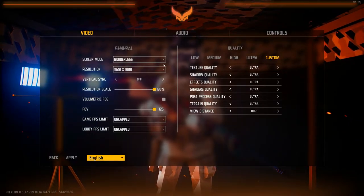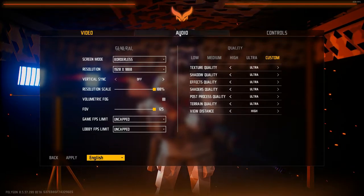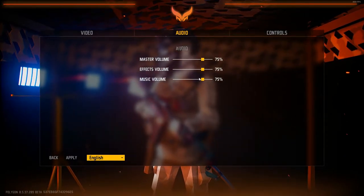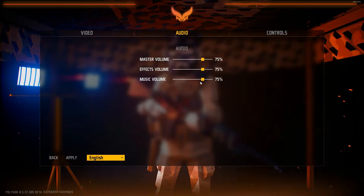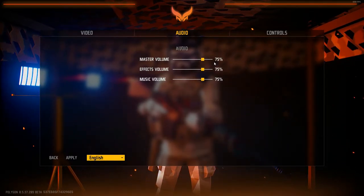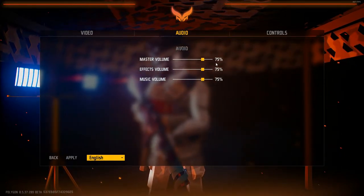It's a pretty decent amount. I don't have the most beefy computer, but it certainly does the job. For audio, everything is set to five percent. The only thing I have higher is the music volume, because I like to listen to something while I'm in the lobby waiting for people to join my party. I played around with master volume and effect volume quite a bit — I think you start at 75, and 75 is just what works best for me.